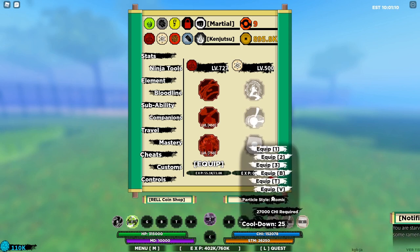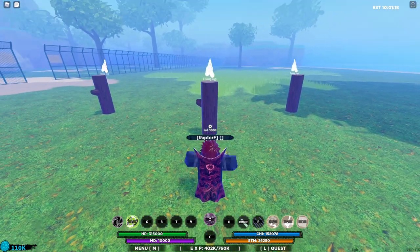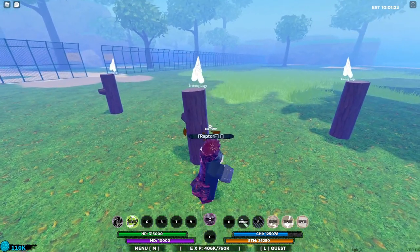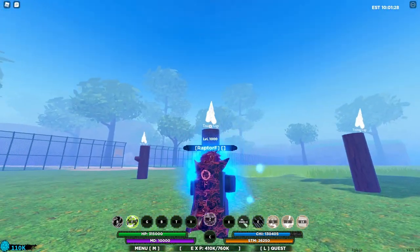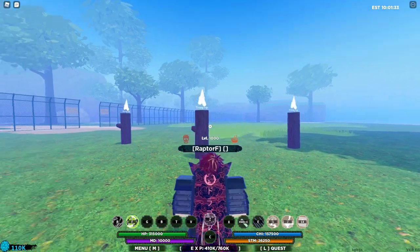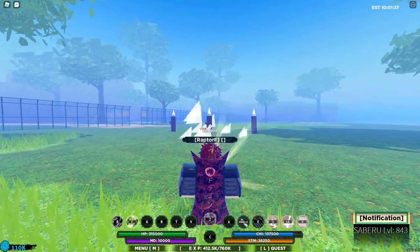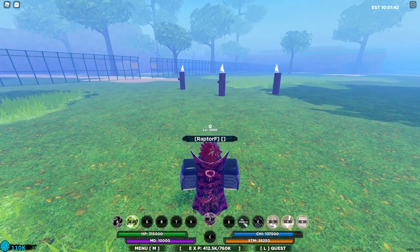Now finally, you have your Particle Style Atomic. This move requires 27k chi, has a cooldown of 25 seconds, and if you move a little closer to the Training Log, you can pop it like so — you fire out that box, and basically they can't move when they're in that box. It doesn't deal much damage, but the box is an auto-lock and it stops them from going anywhere, letting you bring up some nice combos. You can maybe finish them with your second move, firing out some beams, or the first move — whatever works for you. It is a really nice last move.